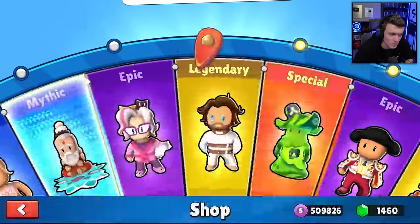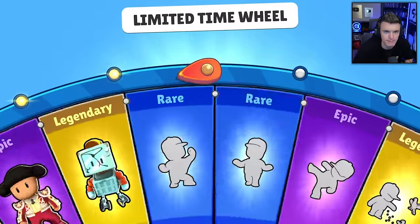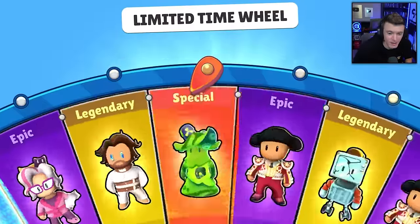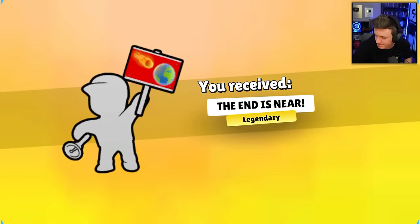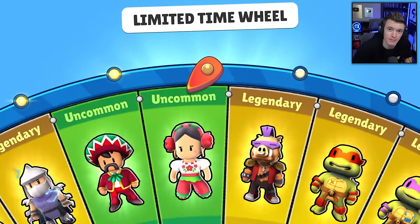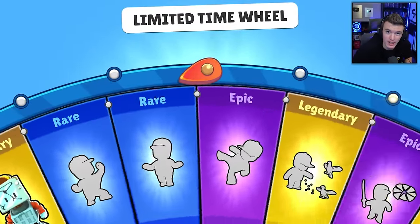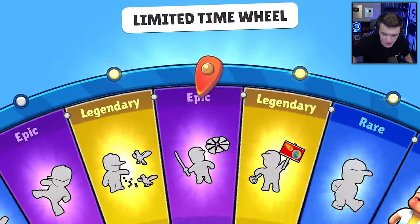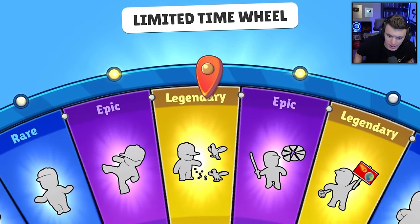Ten more spins. We need Leo. Are you kidding me right now? That is just rude. I give up. Maybe we won't get Leo today. You know why his name starts with an L? L for Leo, baby. We don't deserve Leo. Leo's too good for us. I'm done. I give up.